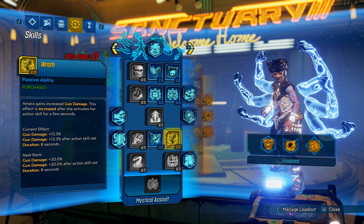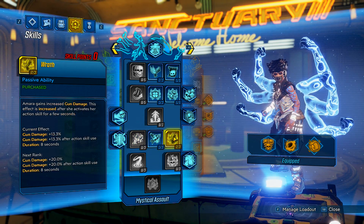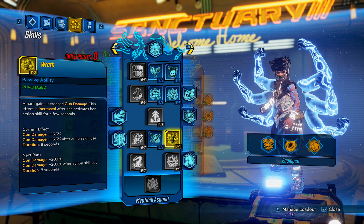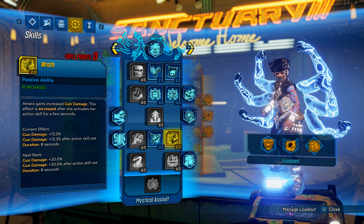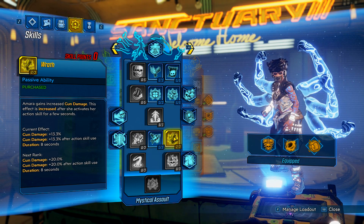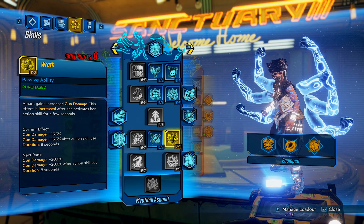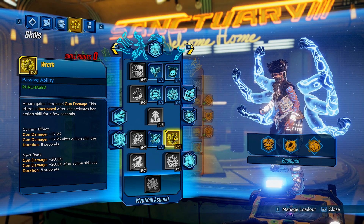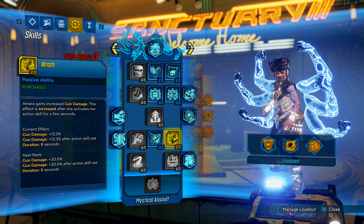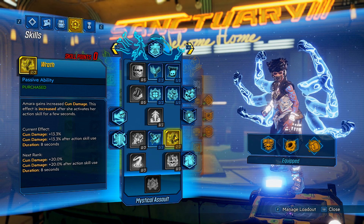With two skill points left over I put them into Wrath — it's a straight up 13% increased gun damage and an additional 13% increased gun damage after using your action skill. Another damage modifier rolling up that phase grasp damage. If it took me a full 30 bullets to kill a badass without phase grasping them, when they're phase grasped I'm looking at maybe five or six bullets. It literally mows these guys down, and not only that, but you're killing all nearby enemies — it is absolutely insane for AOE farming.